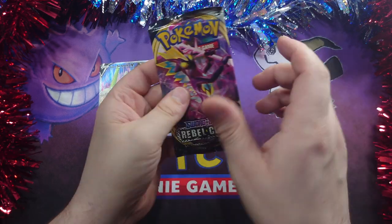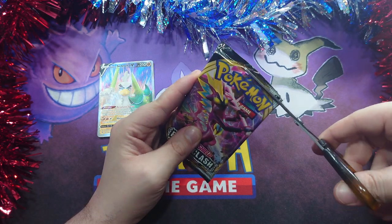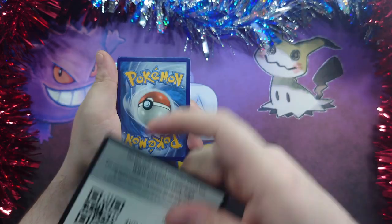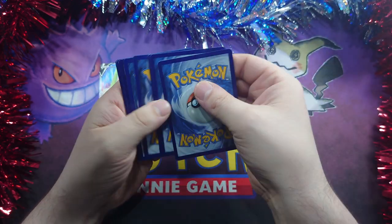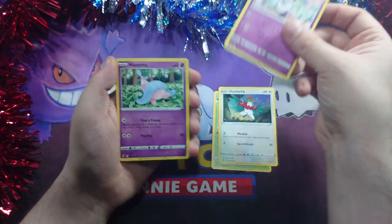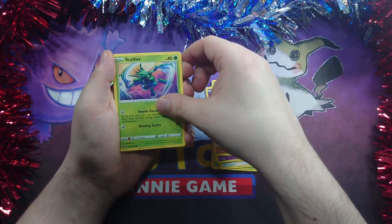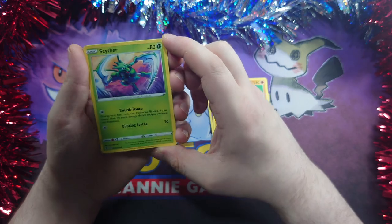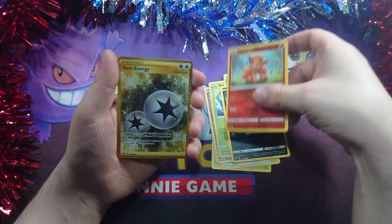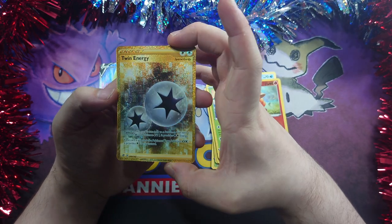And our last pack, which is Rebel Clash — a set I know very little about, a bit like base set. There's a code. Lombra, Hattrem, Indeedee with a brush, Hatenna, Nosepass, Scyther — which is a pretty cool looking card — Winglebell, Koffing, Reverse Vulpix. Whoa — Gold! Twin Energy. Very nice.